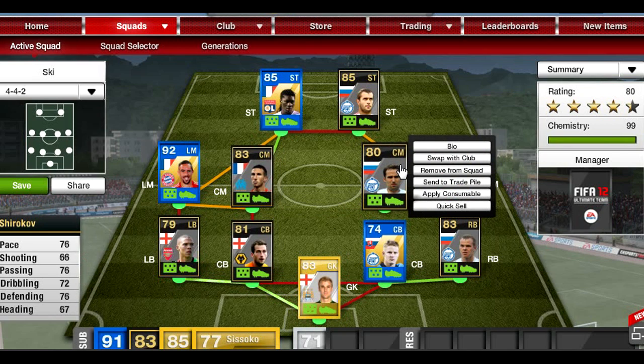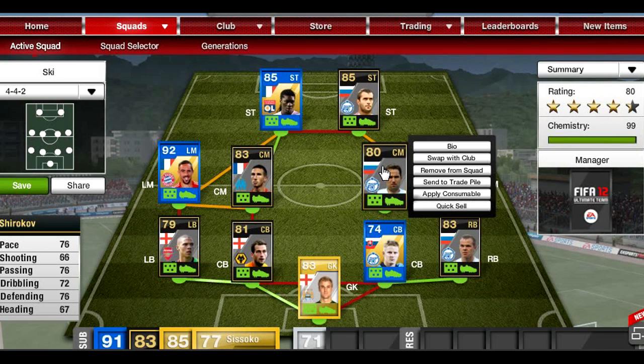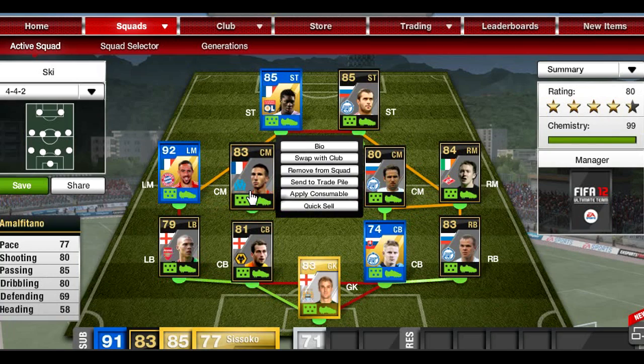On the other center mid spot we have Amalfitano — I believe this guy is signed for Newcastle now. 77 pace, 80 shooting, 85 passing, and 80 dribbling are his main stats. 69 defending, but I found that wasn't much of a problem — he seemed to be able to get back and defend pretty well.